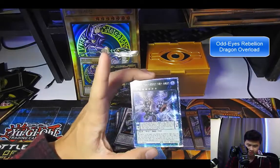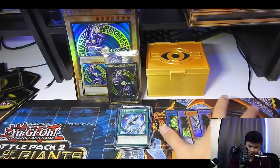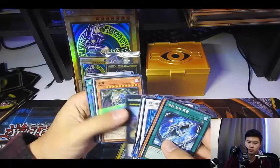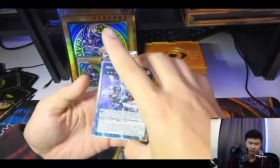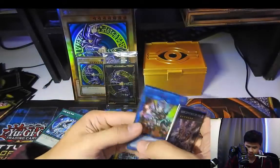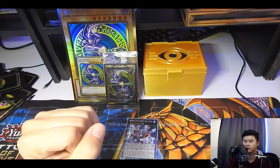Oh my gosh — parallel secret rare, or extra secret rare! I don't know what this card is but it is just so shiny. Let's do a quick recap: we got a parallel extra secret rare, two Dragoons, two Abyss cards, and a Borreload Dragon — which is really nice. I'll be opening two more of these boxes hoping to get the Blue-Eyes and the Red-Eyes large cards, and if not, I'm buying more until I get all three.